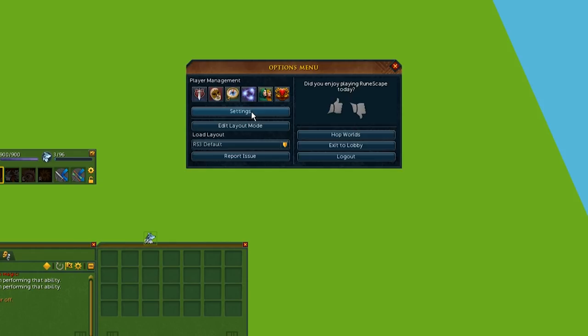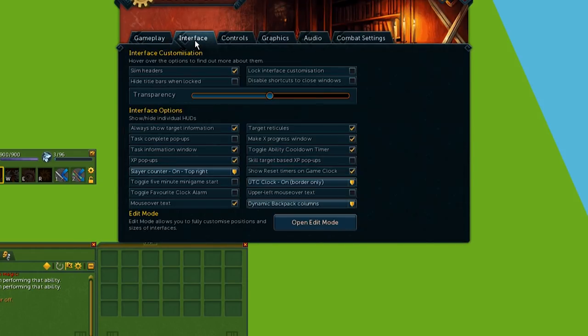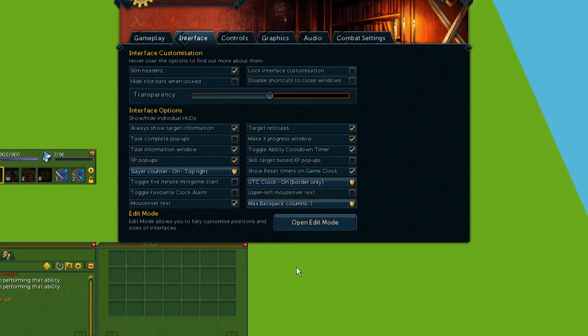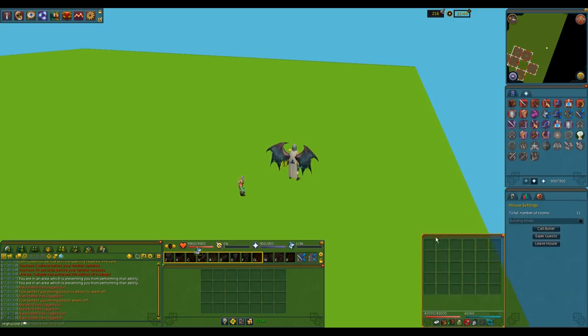From here, you need to change your backpack settings: press Escape, go to Settings, and then open up Interface. We're going to change the dynamic backpack columns to seven columns. Once you're done customizing your backpack, you can resize your chat window and then move on to your familiar options. Go ahead and open up your familiar options window, resize it, and put it to the right side of your screen. This will leave a good gap for you to have other ability bars in between your main ability bar and your backpack.